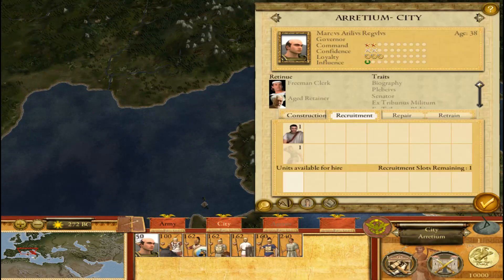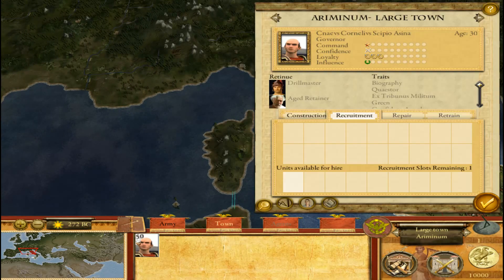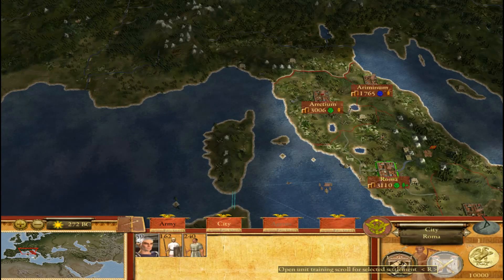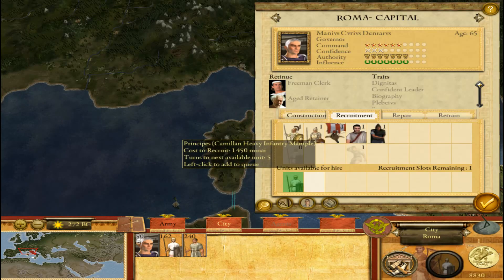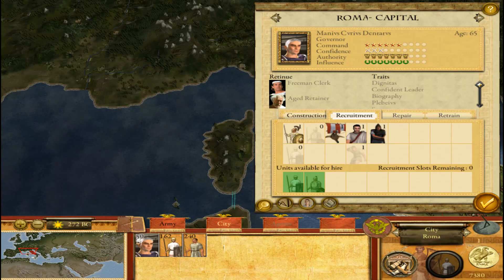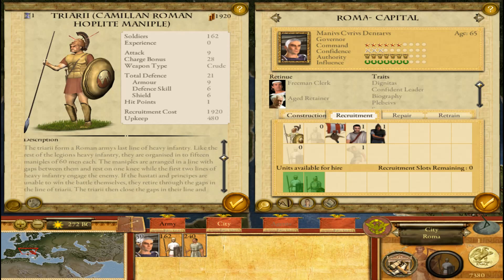That being said, right away we need to beef up the defenses up here to discourage Barbarians. So Hastati in Pyrgype. I'll just scroll through this so you can take a look.